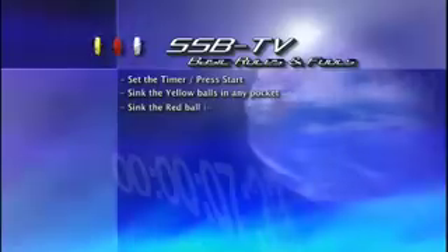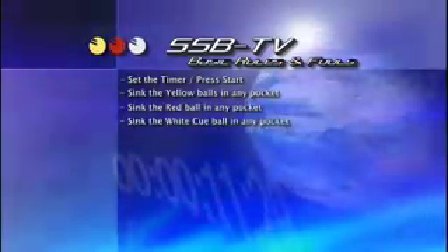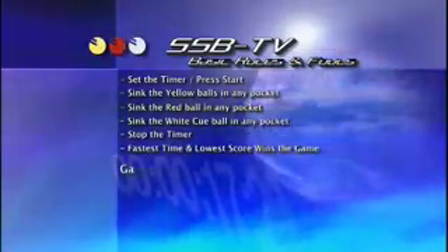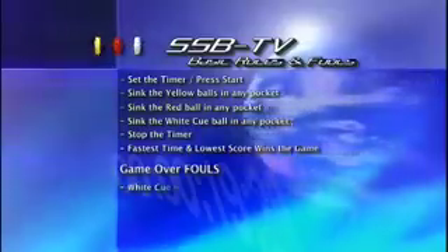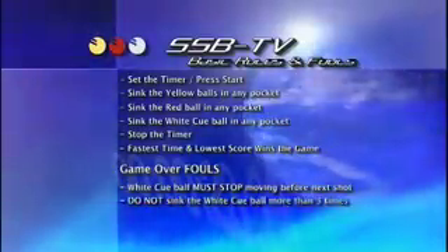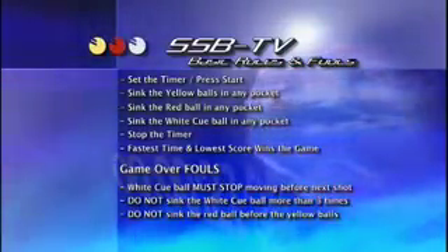Here are the SSB TV basic rules and fouls. Set the timer. Press start. Sink the yellow balls in any pocket. Sink the red ball in any pocket. Sink the white cue ball in any pocket. Stop the timer. Fastest time and lowest score wins the game. Game over fouls: white cue ball must stop before taking your next shot. Do not sink the white cue ball more than three times. Do not sink the red ball before the yellow balls.